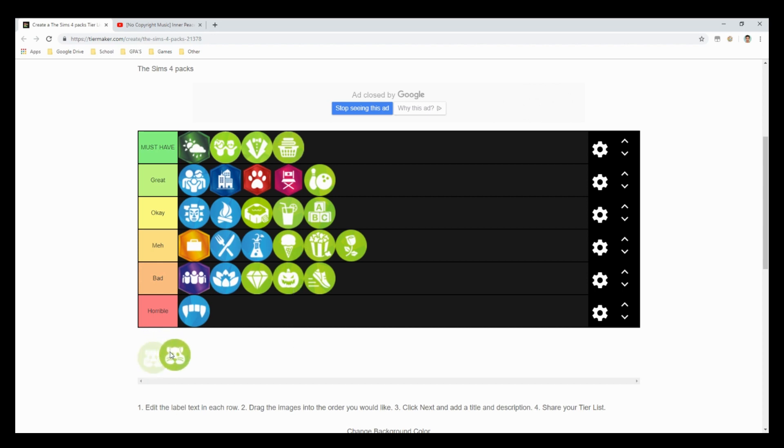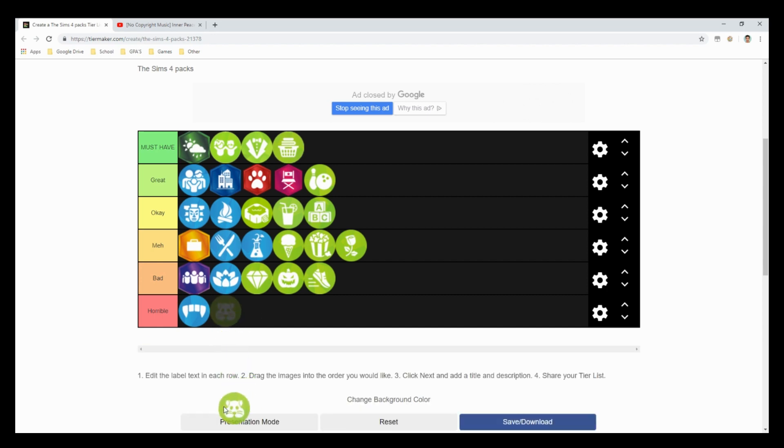Finally, My First Pet Stuff — most players put this in horrible because you need Cats and Dogs to use it. But thinking about what's actually in the pack, I'd say it's an okay. It really gives cats and dogs more personality, adds more objects, and I really like the animal bookshelf for kids — that's really cool.